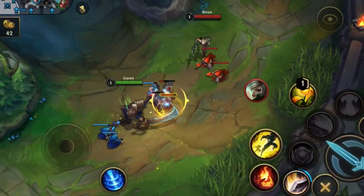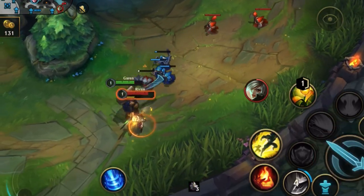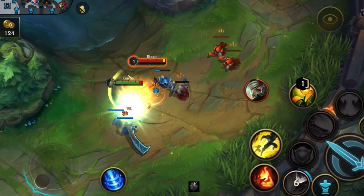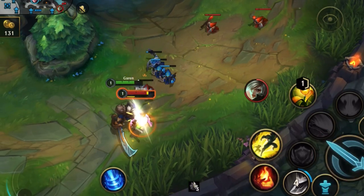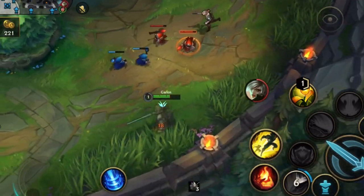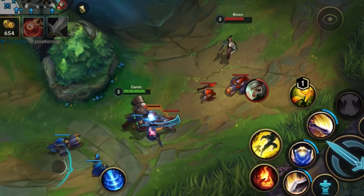Riven — another hard matchup. She's already stronger than me at level 1 and I fully screw up my silence and lose the fight. Then I stay close because my silence is almost up again and I win the trade overall. If I'd gotten scared and just tried to run away I would have lost badly. The only reason I could fight back was because I ran into my minions for help — and because of that I'm not too far behind, meaning I can silence her to win the fight.